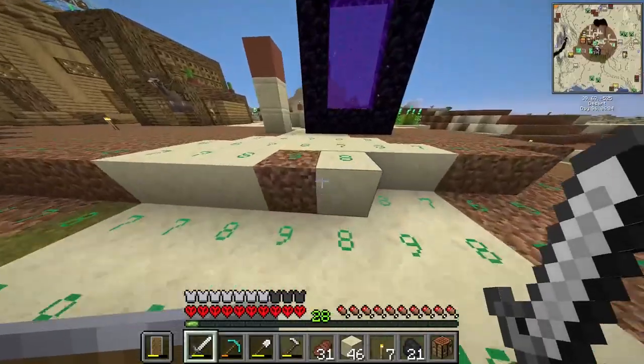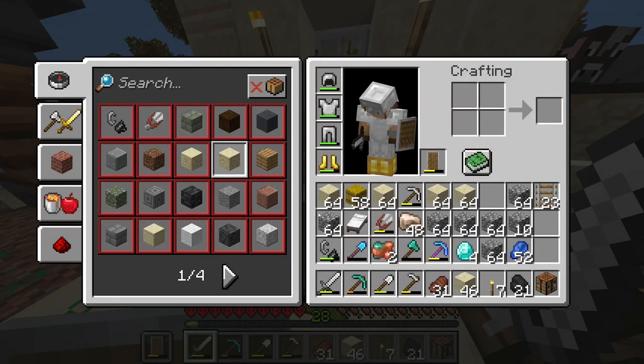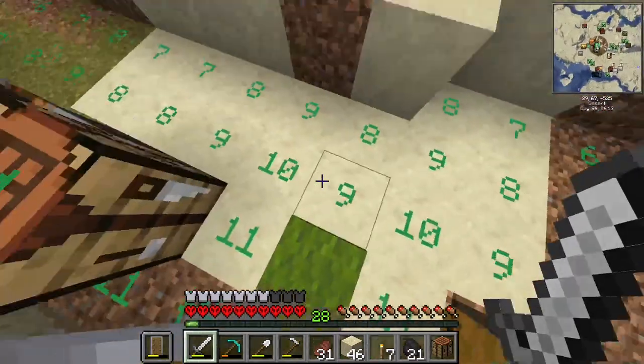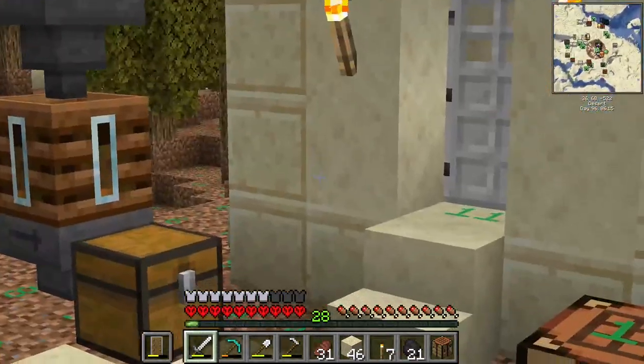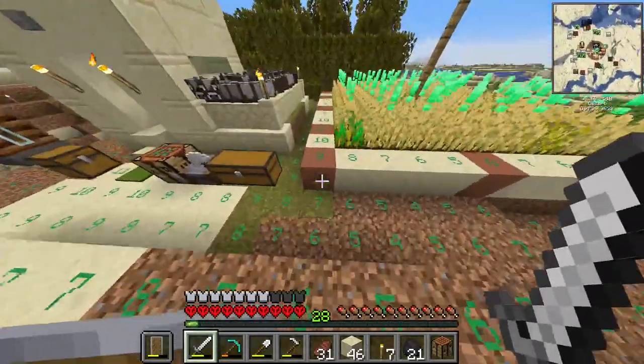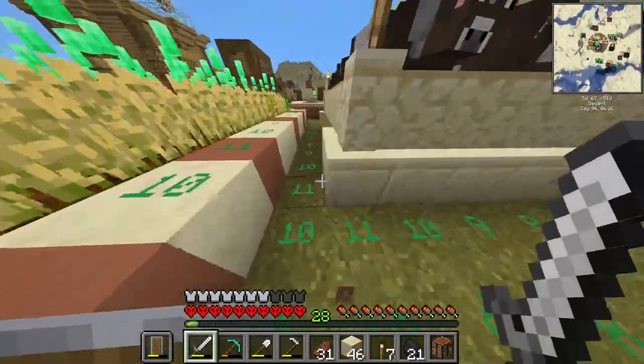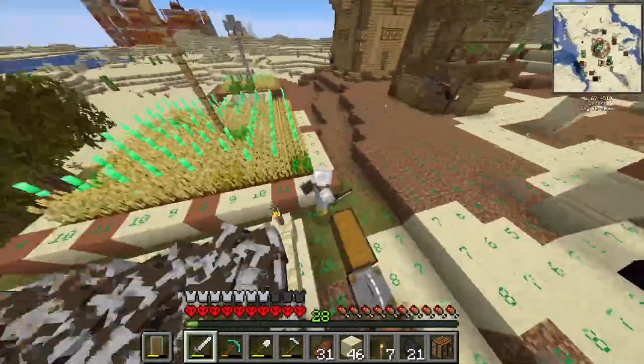Alright, so after a bit of mining, we have this much cobblestone and a bit more in the chest and a barrel down there. Our plan worked — spending a lot of time here because the grass has been spreading very nicely.